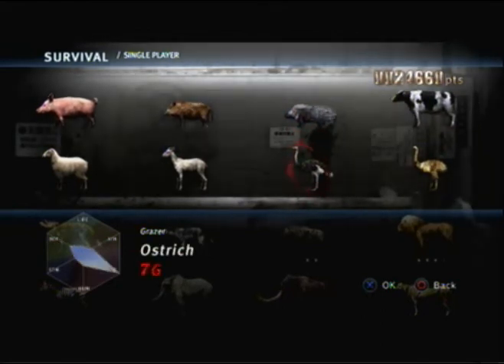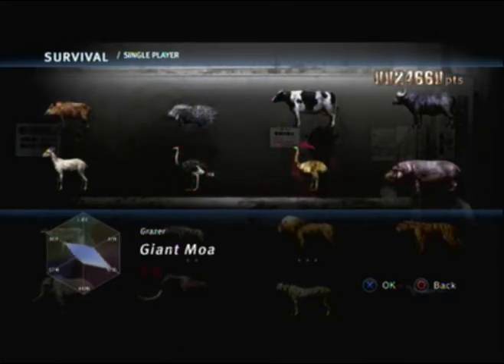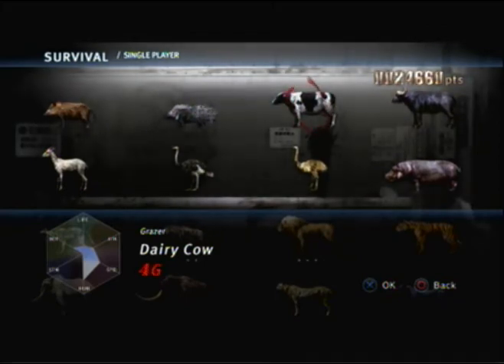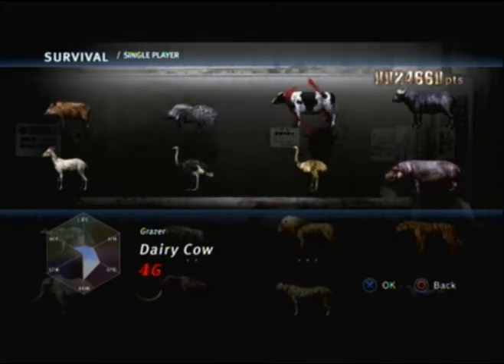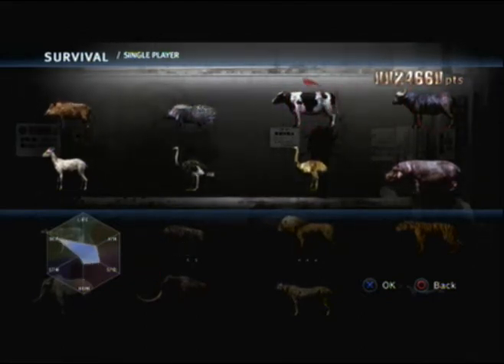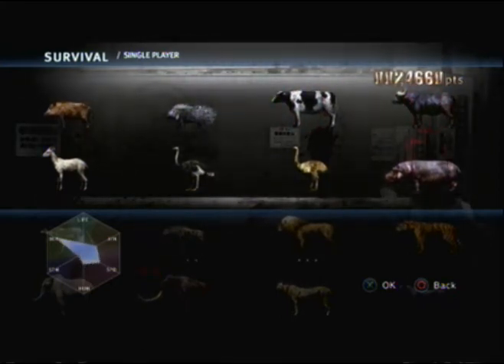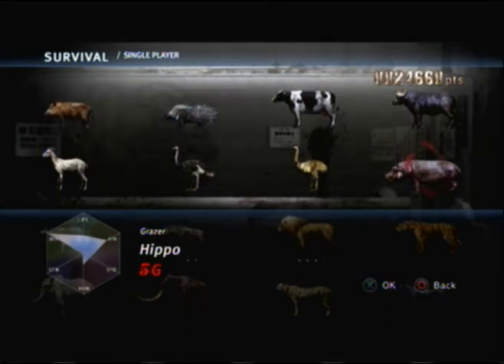Ostrich — very fast, but pretty otherwise useless. The moa, which is similar to the ostrich except better. The mumu cow — the only animal that defaults to female — is really slow; I would rather not play it. Same goes for the buffalo — they're kind of similar, except one is geared more for hunger while the other is more of a tank. The hippo is kind of similar — a really slow tank; I would rather not play the hippo.